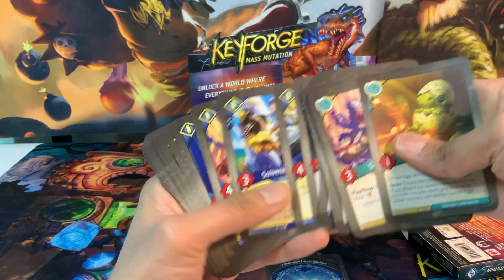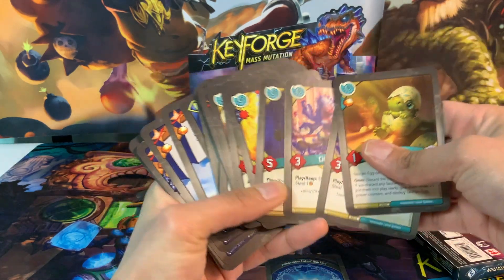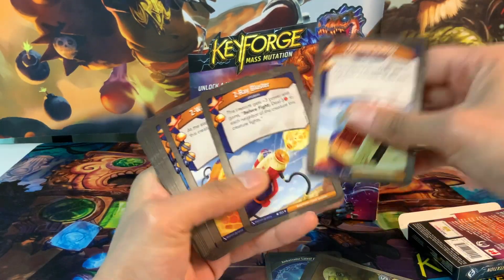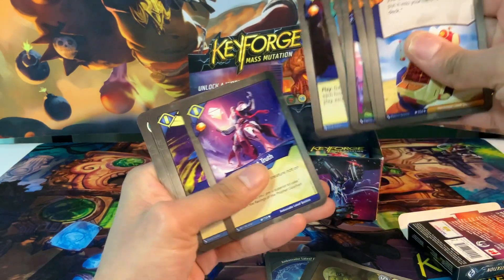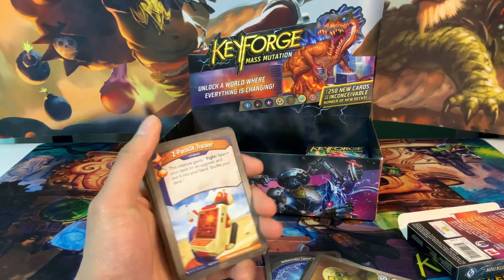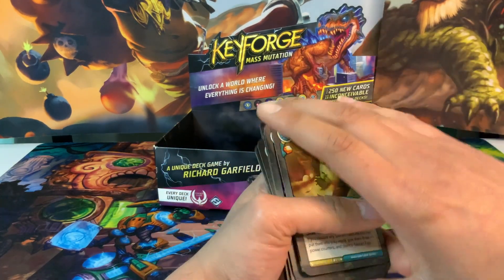Let's see how much Amber we have in this deck. I'm going to count the steal cards as Amber since these guys steal - so that's 3 Amber off the bat. Looking at our Amber cards, that brings us to 15 Amber total. 15 Amber on the cards and 21 creatures - I think that's the best combination we've seen so far. That's really good.